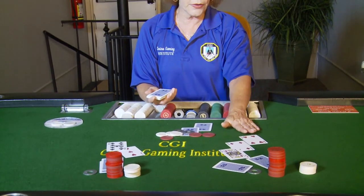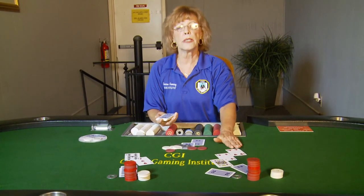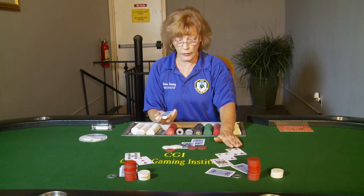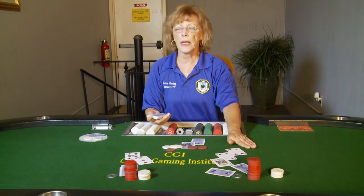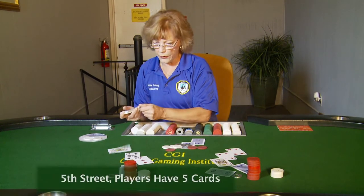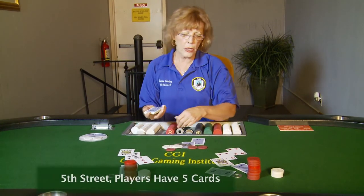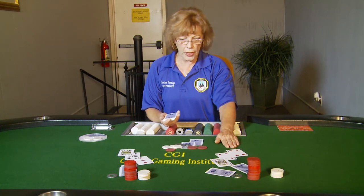If you notice, there is a pair of fours on the board. When a pair lands on the board the dealer must announce it immediately to let all the other players know. I need to announce 'a pair of fours' nice and loud so everyone can hear. Continuing with the delivery of the fifth street card, I will go back to the pair of fours because we are still on the high hand. Pair of fours, you're high — check or bet.